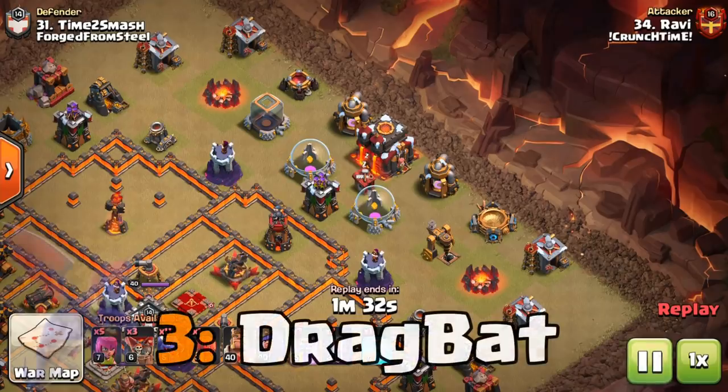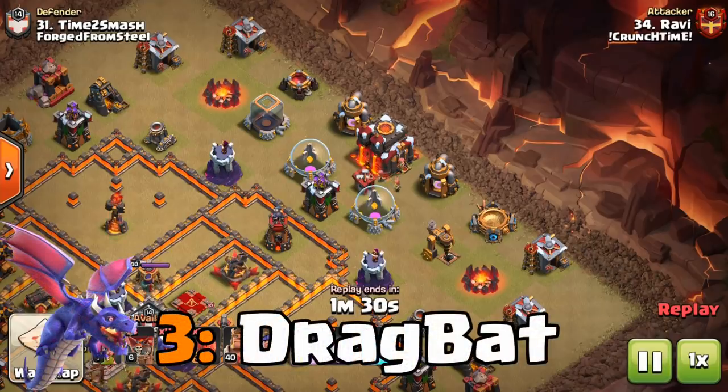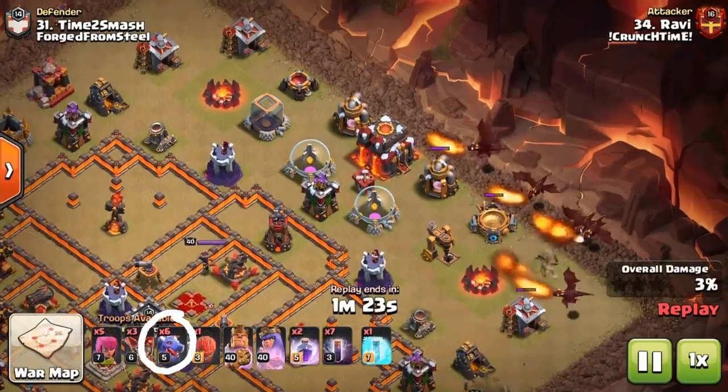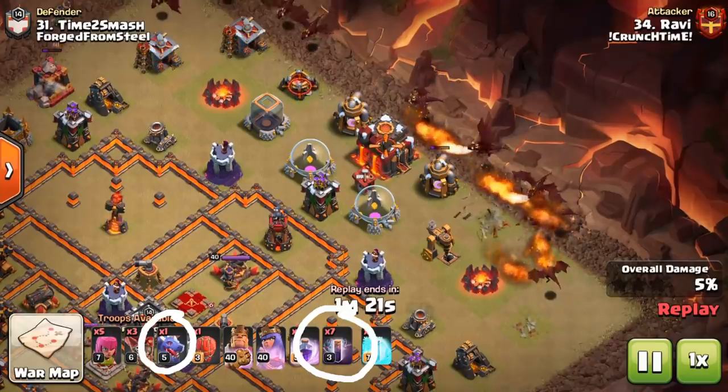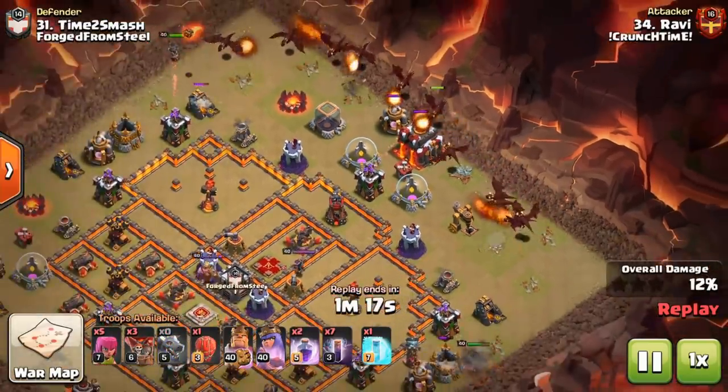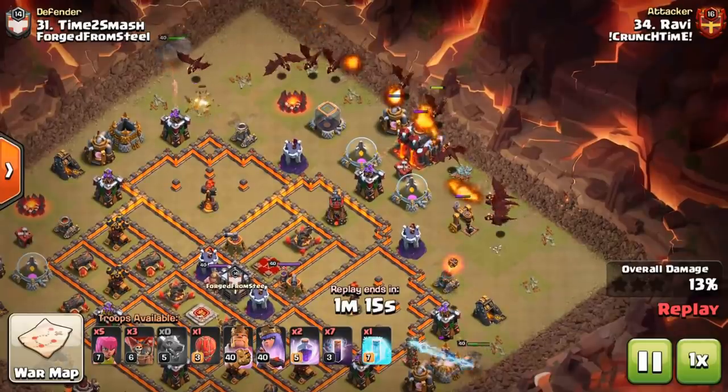Starting off with, in my opinion, the third best attack strategy at Town Hall 10: the Drag Bat. The majority of the army is built up of dragons, and the bat spell used to be a lot more overpowered than it is right now, but it is still used against a huge amount of bases.